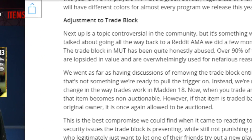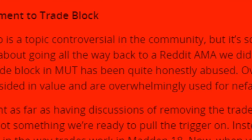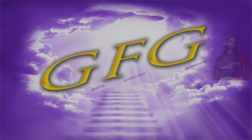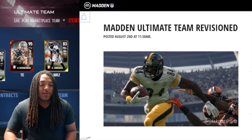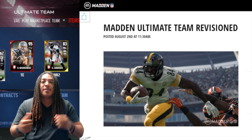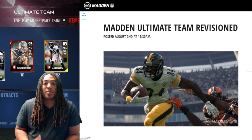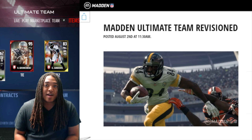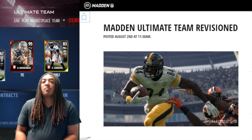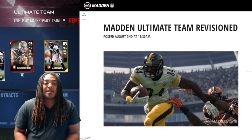The trade block in MUT has been quite honestly abused — over 90% of trades are lopsided in value and are overwhelmingly used for nefarious reasons. What's going on y'all? We just got some new Madden Ultimate Team news and we're going through it together. It seems like they're just breaking down a couple of things they didn't clarify before, dealing with the trade block, opening packs, and how players will be upgraded throughout the season. We're going to skim through it and summarize it for y'all.